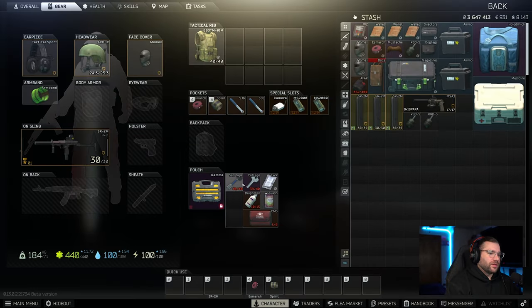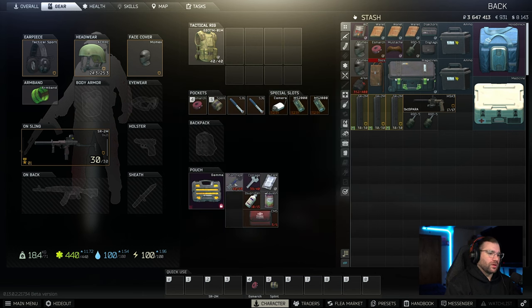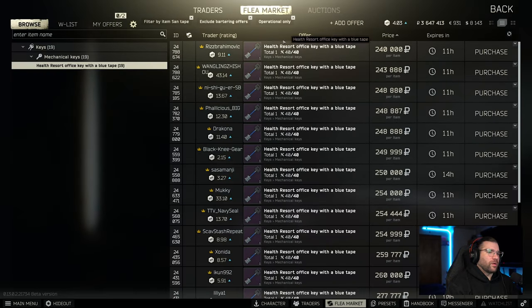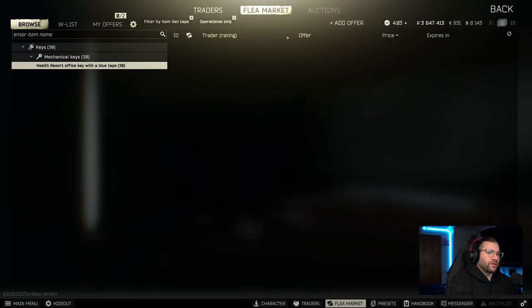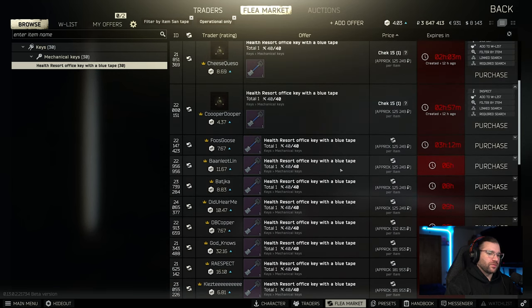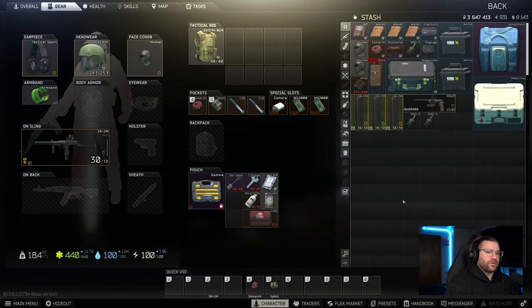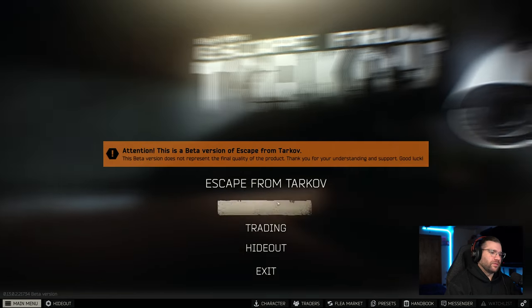The thing you're going to need is this Sanitar tape key — it's a Health Resort office key with blue tape. It doesn't tell you where to go, but it is east wing 110, first floor. I haven't found these organically; I've got them in scav cases. You can buy them off the flea market for around a quarter mil. There are some barters for them, but they usually require Check 15, dorm marked keys, or LEDs — something you're not going to want to trade for this key. So if you have the money, pony it up, spend your 250k and roll with it. It's the easiest way to do it.